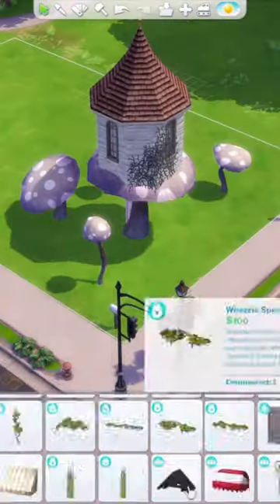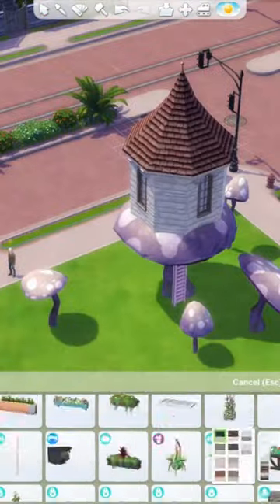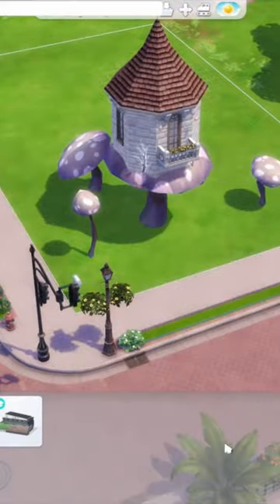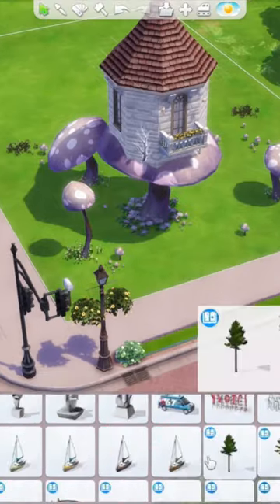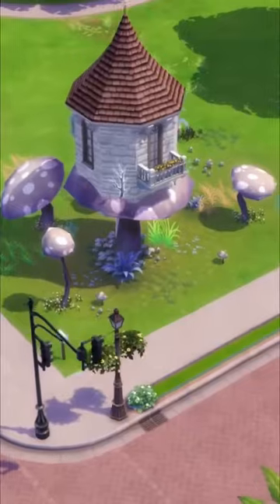I added in a little bookcase and of course some soft furnishings. On the outside I decided to add some little bits that I thought would look cute, such as a little balcony and some weird electric vines that I thought would look really cool and mystical, and then just threw in a bunch more little mushrooms around as well as loads of extra flowers and grass.